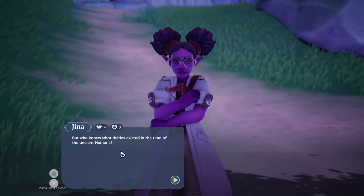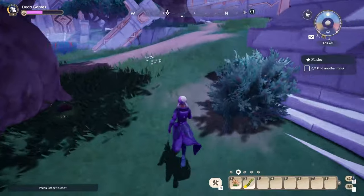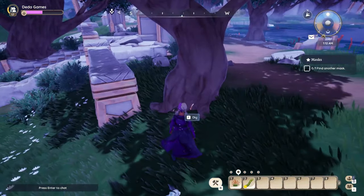After that, you can go back to Gina and give her this mask as well. Then you need to head to the Mirror Pond Ruins, where you will find a mask under a tree to the east of the pond.